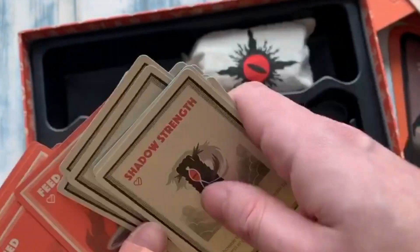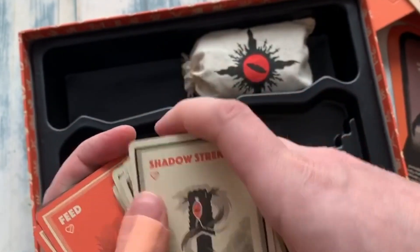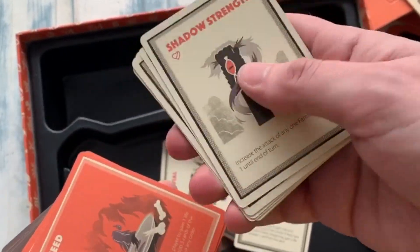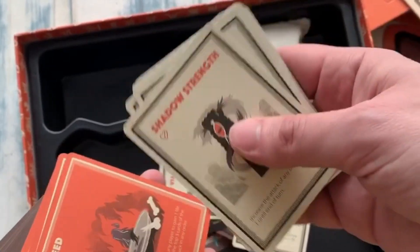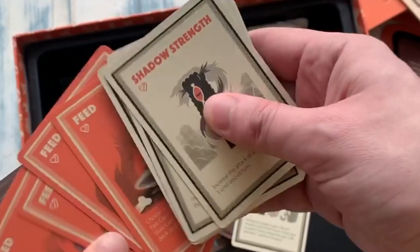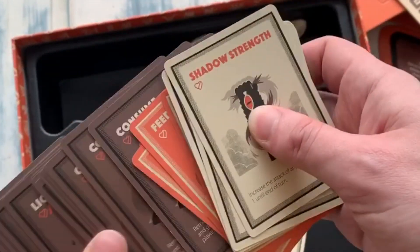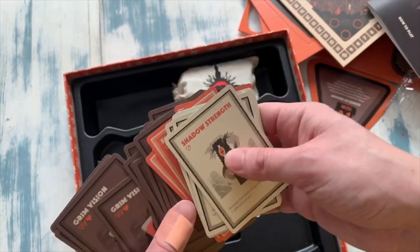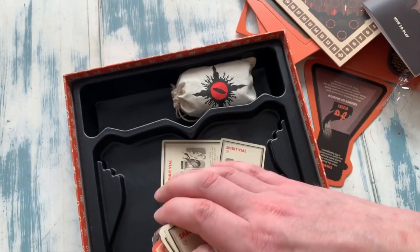I know that in Dragoon you had two different colour cards — orangey cards which were instant cards and kind of white cards which you played as action cards. We've got a similar colour scheme in this, but then there are also these brown cards as well.